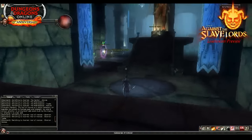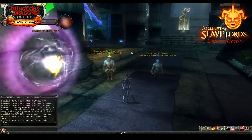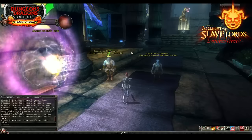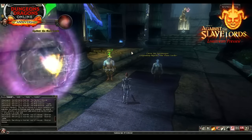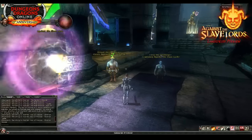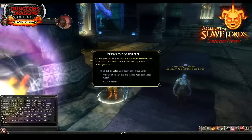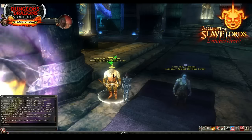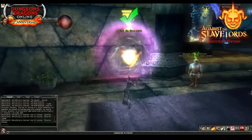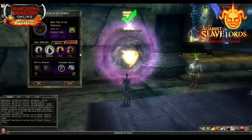Now let's turn our attention to the new quest pack: Against the Slave Lords. These are classic first-edition modules A1 through A3. We decided not to do A4 because of the difficulties of its start — that dungeon is one where, if the earlier dungeons had gone poorly, you started without anything and had to escape. That didn't really work within this set of modules, so we went with A1 through A3.